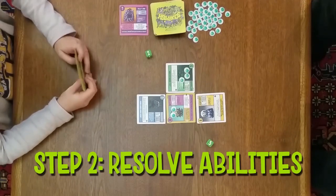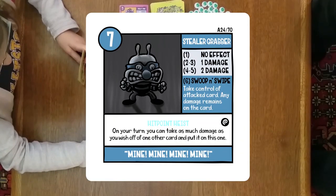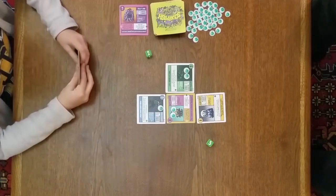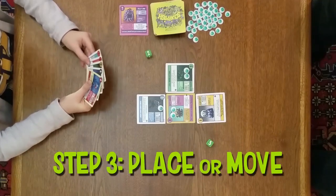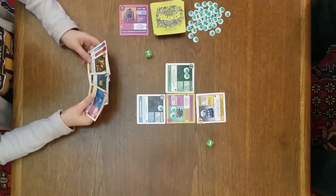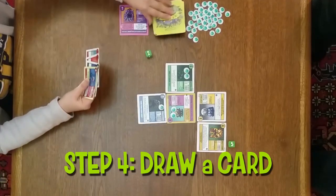Now I'm going to resolve any abilities. On my turn I can take as much damage as I wish off one other card and put it on this one — I think I'm going to take one damage off Rapscallion and put it on Steel Worker. Now I'm going to place a card or move. I'm going to place Crazy Frank right here. To end my turn, I will draw a card.